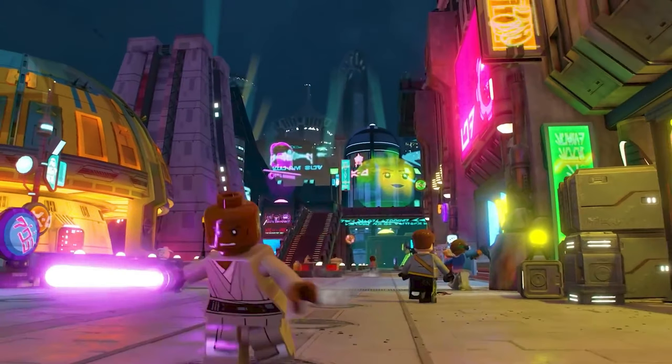Here we have what looks like the open world — some Mace Windu Coruscant gameplay. I don't think this is within an actual level. It looks great — just exploring these huge environments in third person is going to be incredible. You can see a bunch of AI characters who I imagine will have side missions and things for us to do. Hopefully we can go under the Jedi Temple — that would be cool.